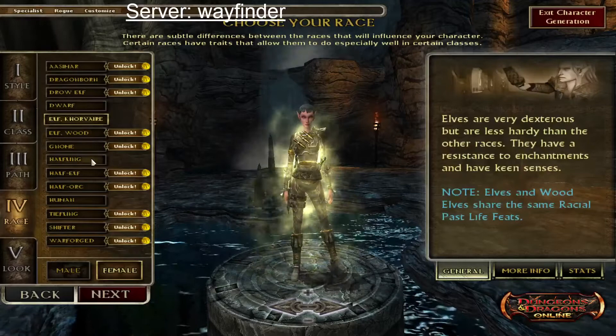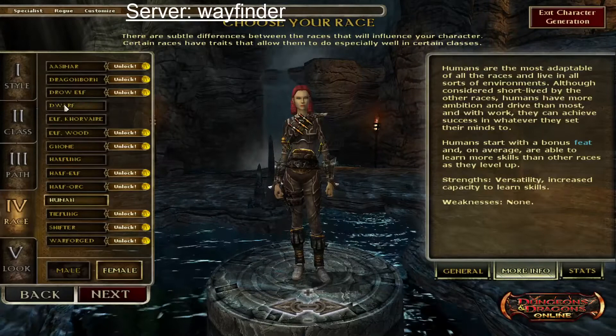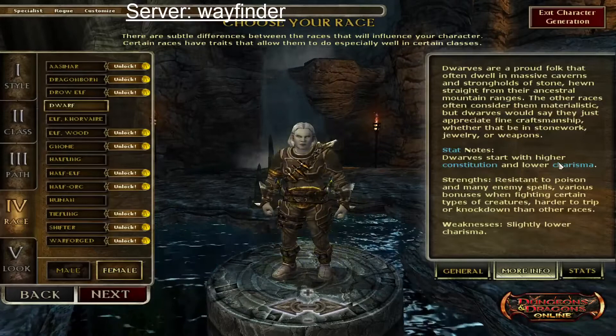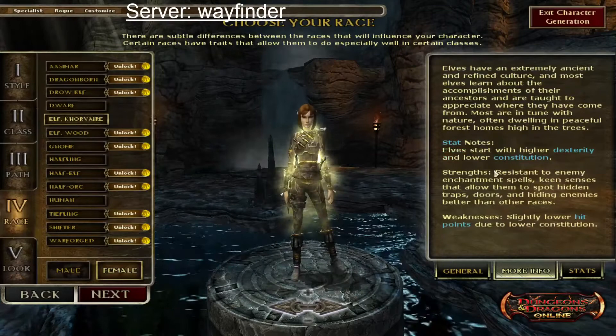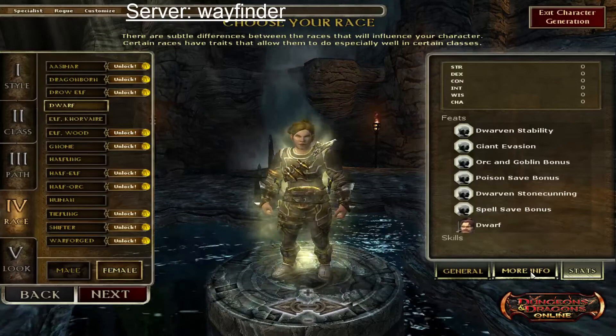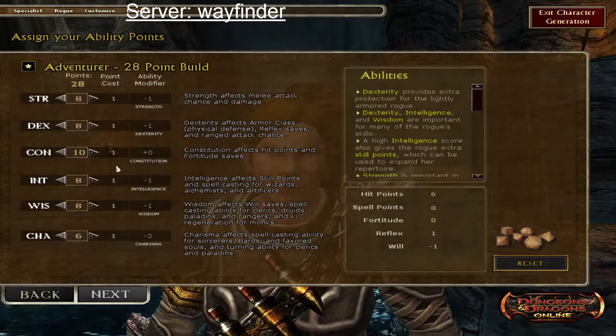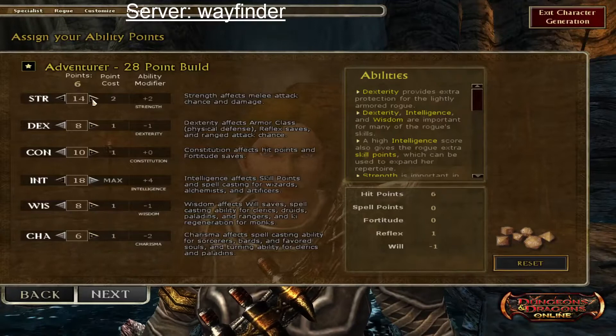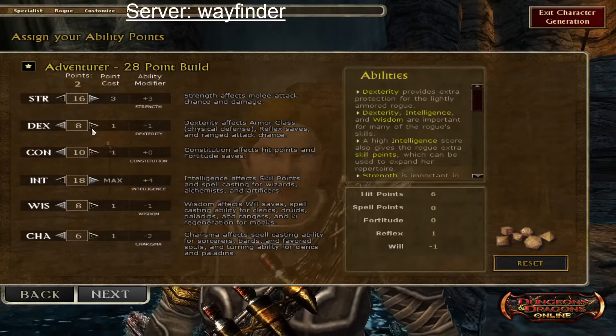If you click more info you can get information on what each race is good at, their strengths and weaknesses. Dwarfs are good with constitution but have low charisma. For this build we're going with dwarf. Elves do higher dex, lower con. We're going dwarf, and now we can distribute our points.